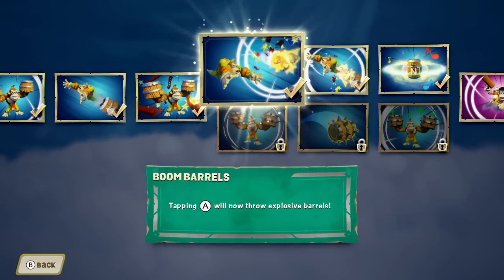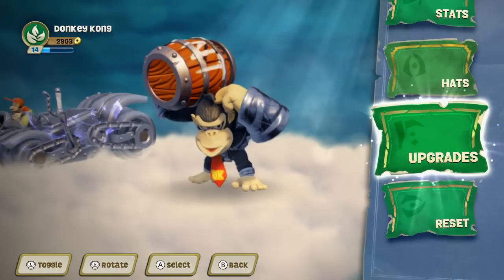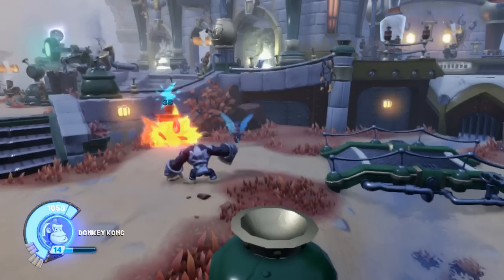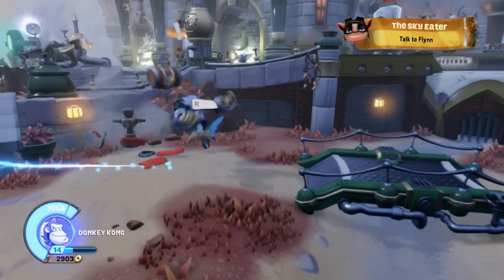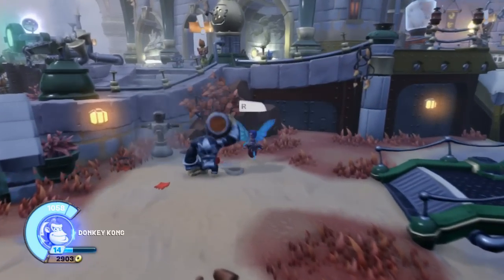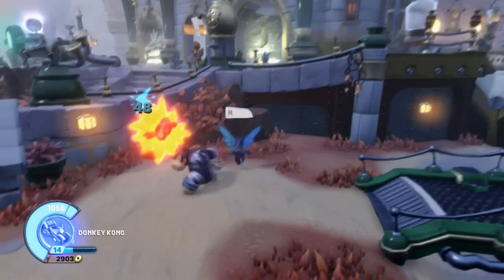The first upgrade on the top path is Boom Barrels — tapping A will now throw Explosive Barrels. As you can see, he has a TNT Barrel now, and they explode, so these are stronger. It's actually pretty fun to use. And then when you go up close, you slam it down too, for about the same damage.